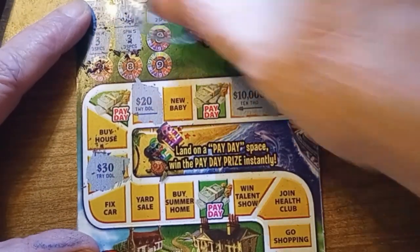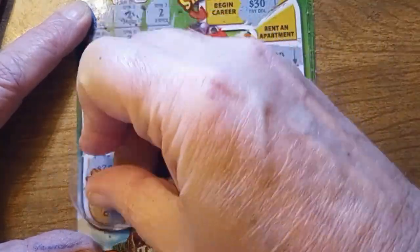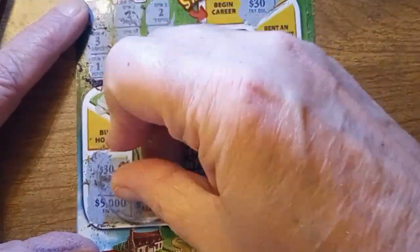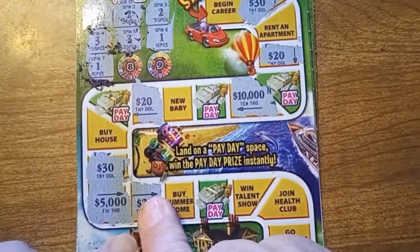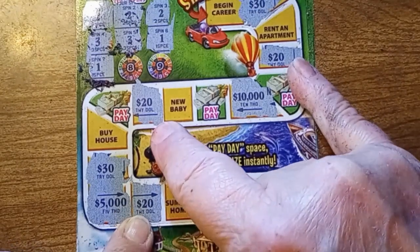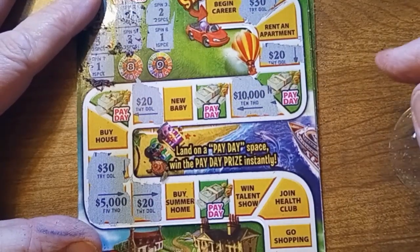You can still see a one. Fix the car for $5,000 — that's a new number. The next number is also a one: the yard sale for $20. So $20, $20, and $20 — I've got a $20 win!